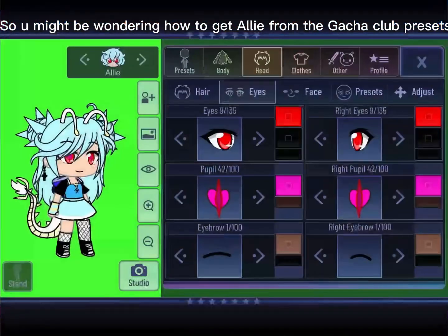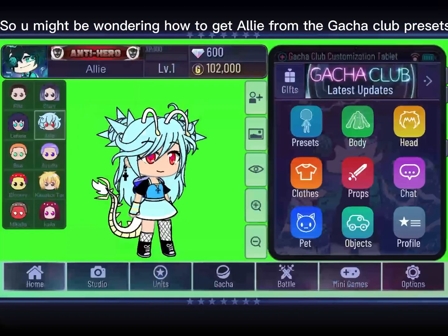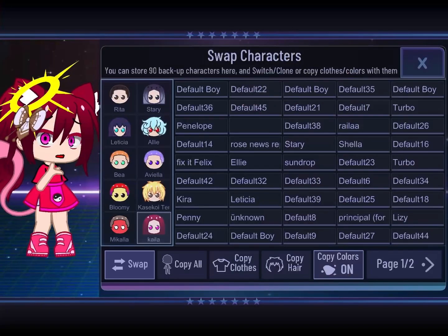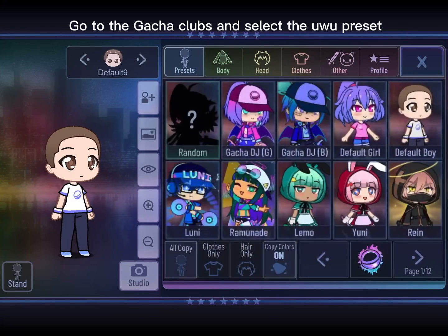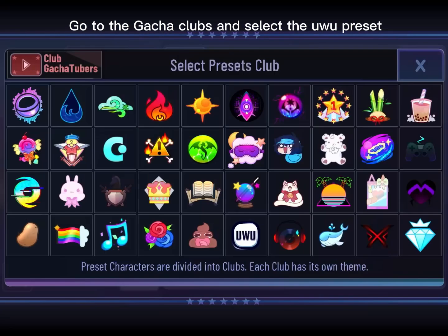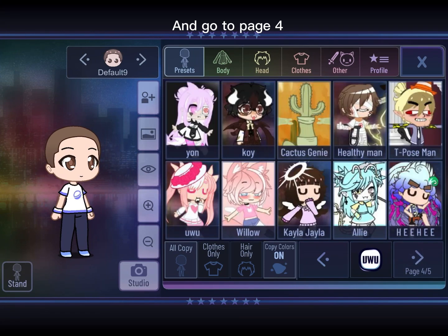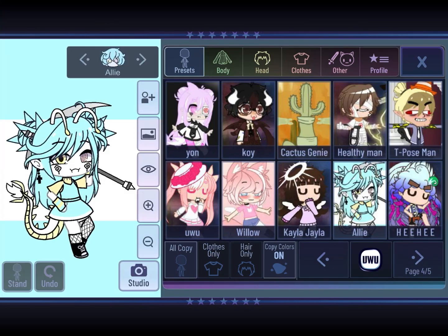You might be wondering how to get Allie from the Gacha Club presets. Go to Gacha Club and select the UU preset, then go to page 4. You should see a character named Allie. And there you go, you have the character.